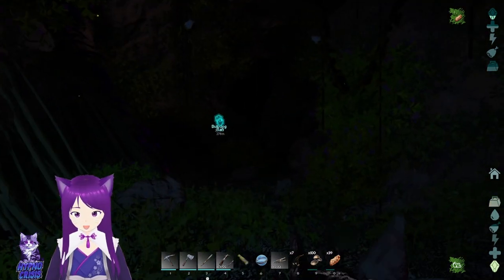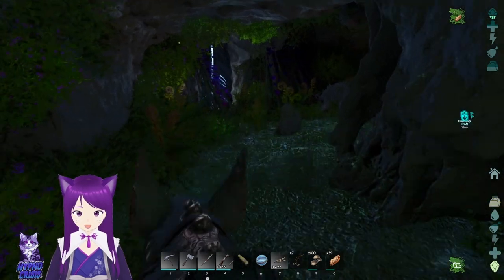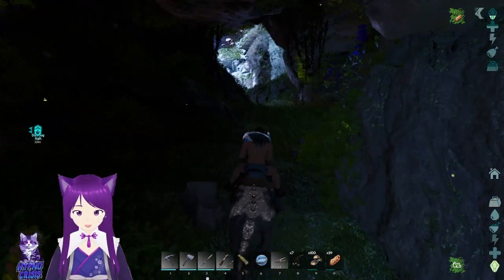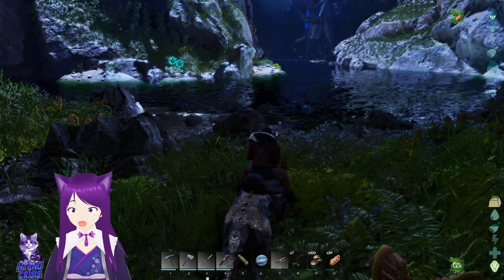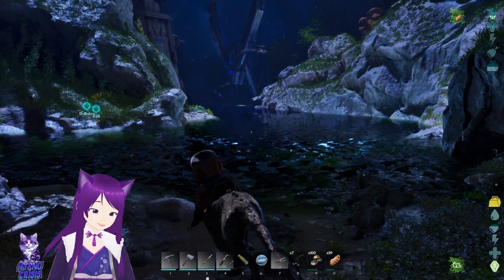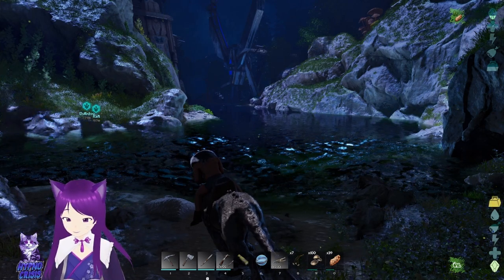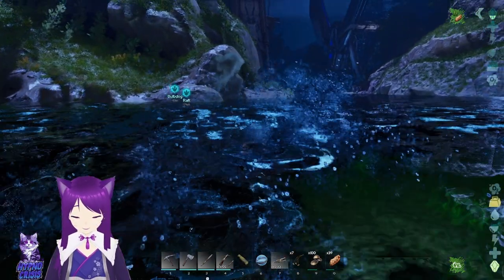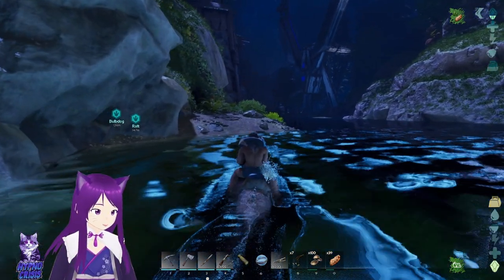I don't really use gamma or anything like that too often. I don't know if you guys want me to use it to make it a little bit brighter so it's easier to see — do let me know. Oh, oh my god — we made it out! The outside kind of looks like the inside on this map. Holy shit. Like it's ice cold, but god damn it people — we did it! We finished our first cave already!